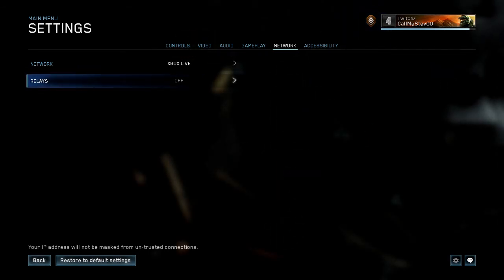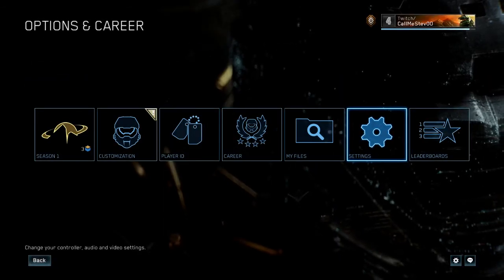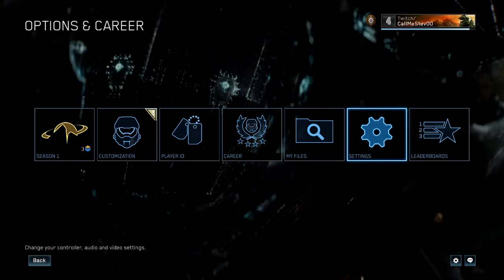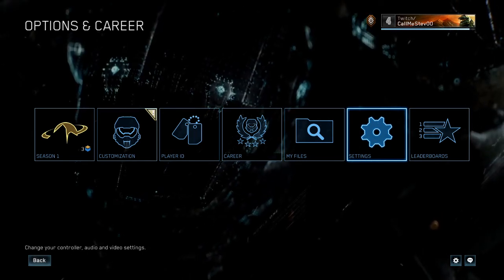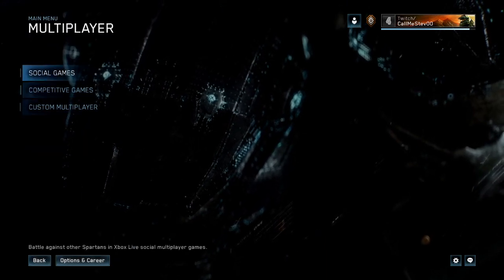But yeah guys, definitely click this off and just hit Save Settings. And you'll definitely be able to find a match now. And I'll show you guys how fast you're going to be able to find matches now.